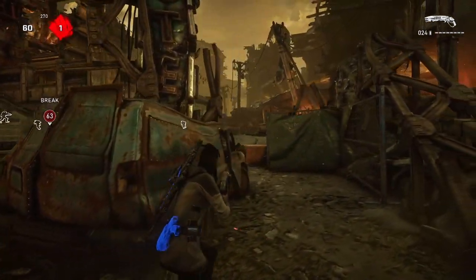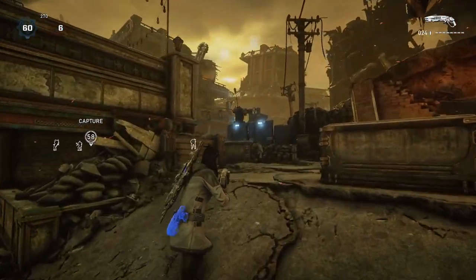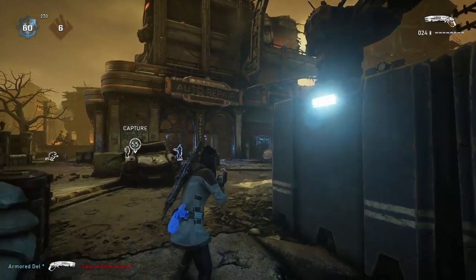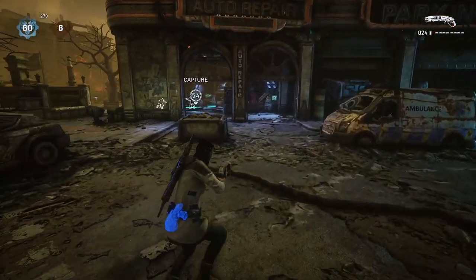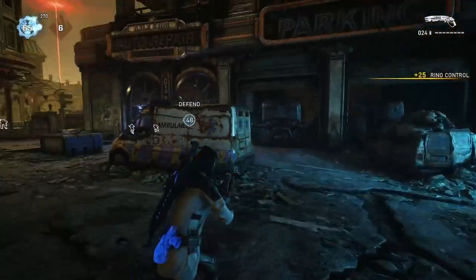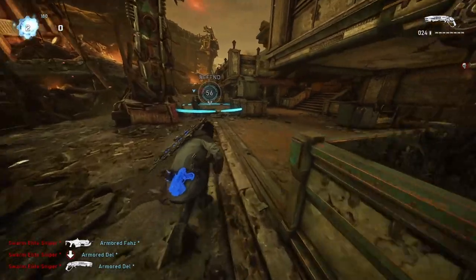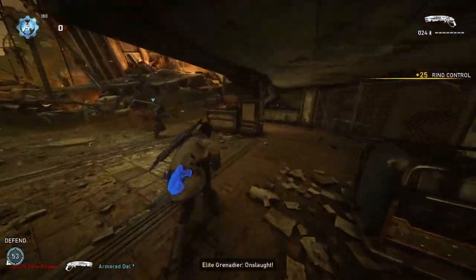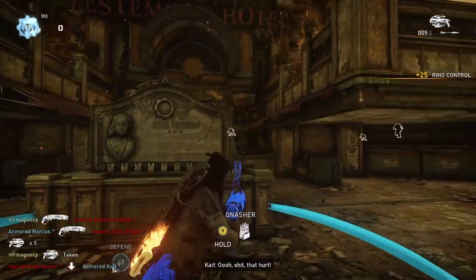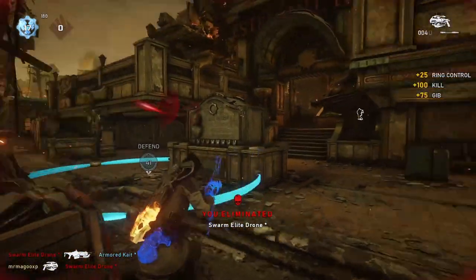You can pretty much see all that destruction from the wars that happened here. As we take a stroll back to where we first started, overall this map gives you a medium-range feel, but outside the hotel you can also have long-range combat, and inside the hotel it's close-quarter combat — so it gives you the best of both worlds. In my opinion it's actually a very fun map to play in any game mode.